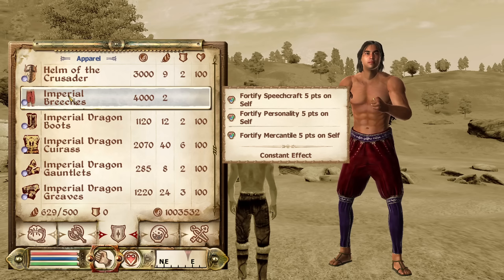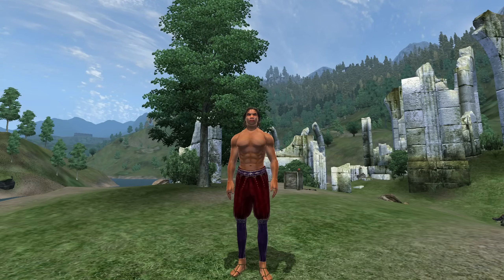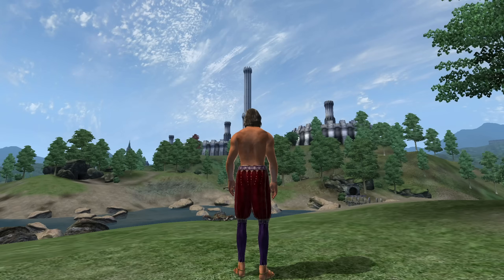Then, we have the Imperial Breeches. The Imperial Breeches can be acquired from Thorinir at the Copious Coin Purse in the Imperial City Market District. They are classified as pants and have enchantments of Fortify Speechcraft, Personality, and Mercantile all for 5 points. They have no armor rating and a value of 4,000 gold.